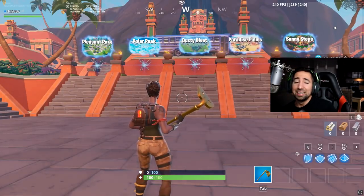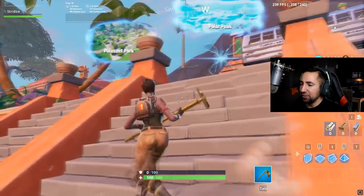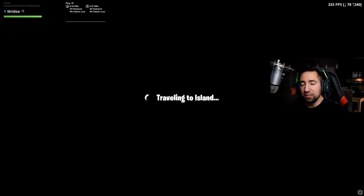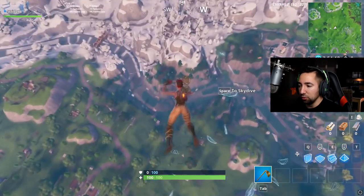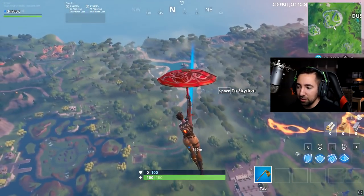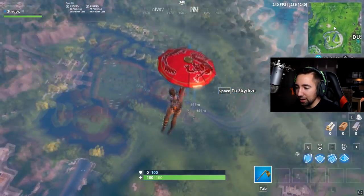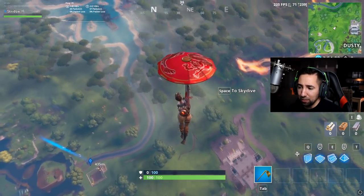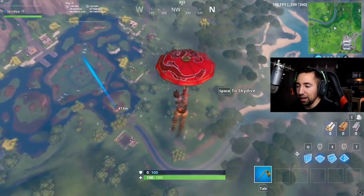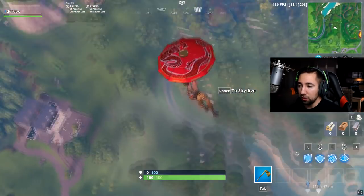The next thing is Lazy Lagoon and Loot Lake connecting. Someone found this and it's very strange. If you look over Lazy Lagoon and Loot Lake, there's a connecting path leading all the way to Loot Lake. Something's bound to happen — I think the water from the ocean is going to fill and go all the way to Loot Lake. The kraken may come, overflow Lazy Lagoon, and follow this path all the way there.